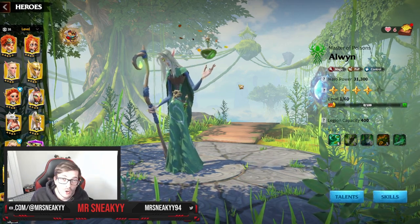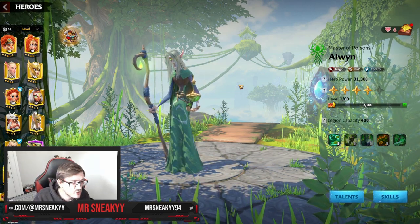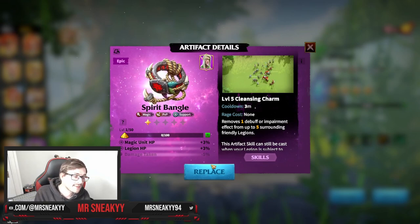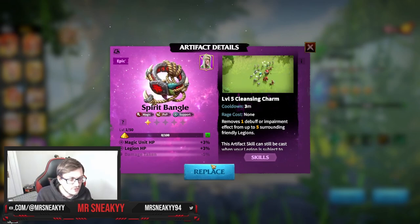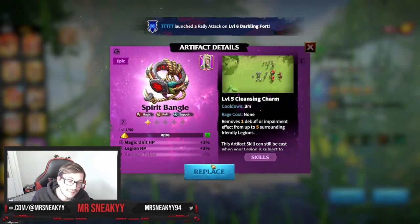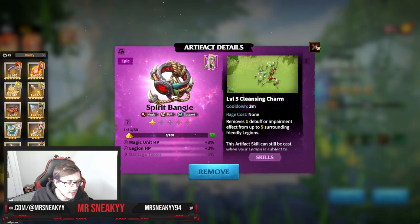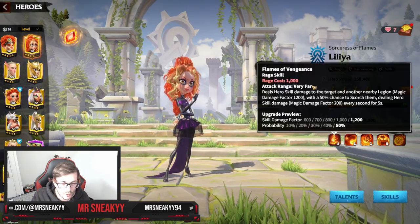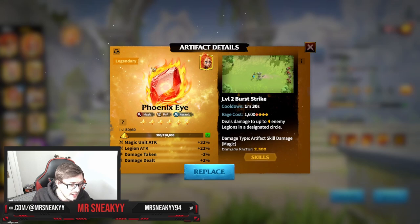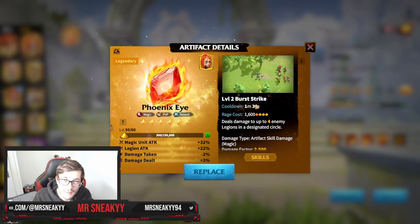Next is artifacts, introduced during the tutorial phase. You equip an artifact to your march and it adds a special ability. It works the same as your hero's skill 1 — certain artifacts have a rage requirement. For example, the Phoenix Eye artifact for mages has a 1,600 rage requirement and a 1 minute 30 second cooldown. In combat, you generate rage by taking or dealing damage until you fill the requirement, then you can activate the artifact.